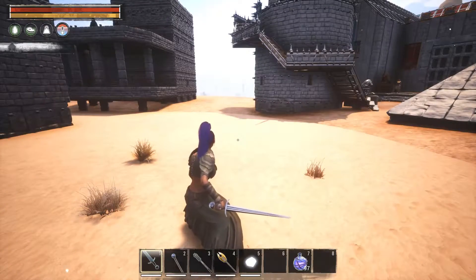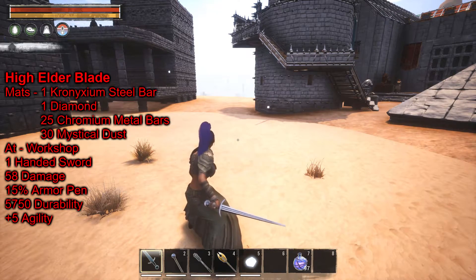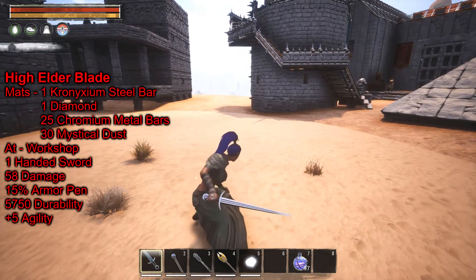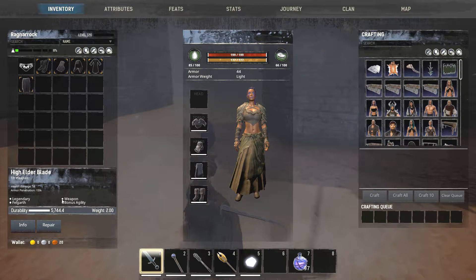Here we have the High Elder Blade — it's a one-handed sword with 58 damage, 15 armor pen, 5,750 durability, and it gives a plus 5 to agility. It's one of the end game one-handed weapons.